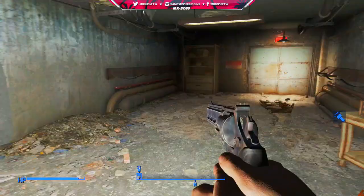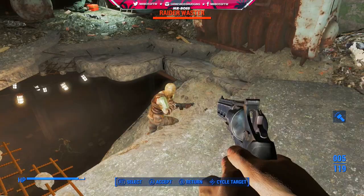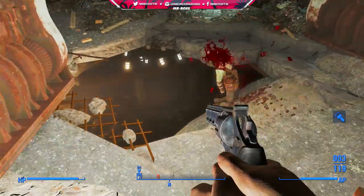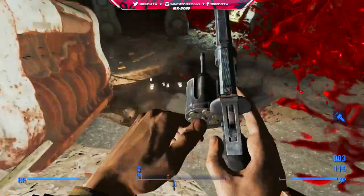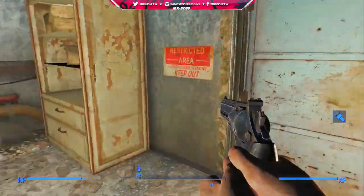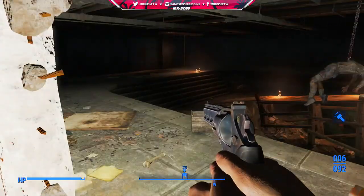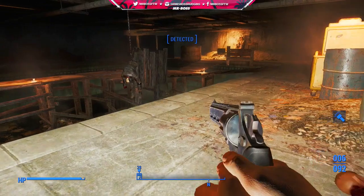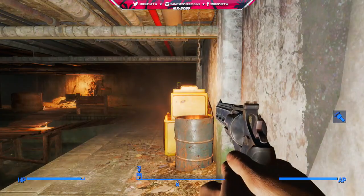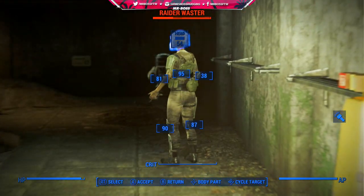One thing you should avoid is going to the generator room. I went in there but it really didn't serve any purpose — there was just a fusion core, a bunch of raiders, and it led to some subway system. Don't go to the generator room unless you just want something extra to do. I found myself wasting bullets and ultimately had to turn around and go back into DB Technical High School, which led me to my final location just past another hole blown through the wall, where you'll notice raiders sitting in a swimming pool.